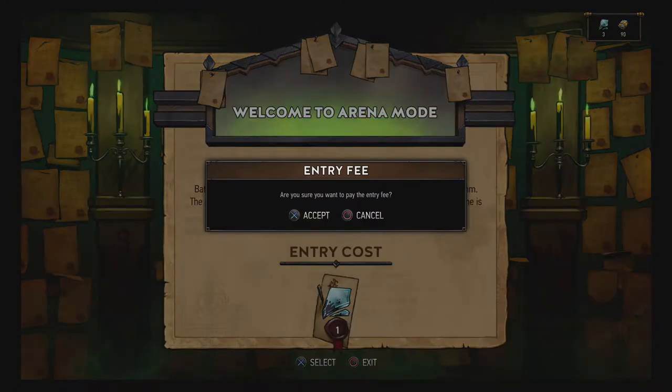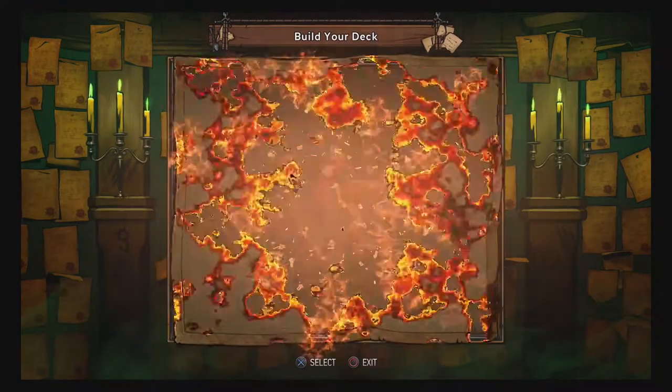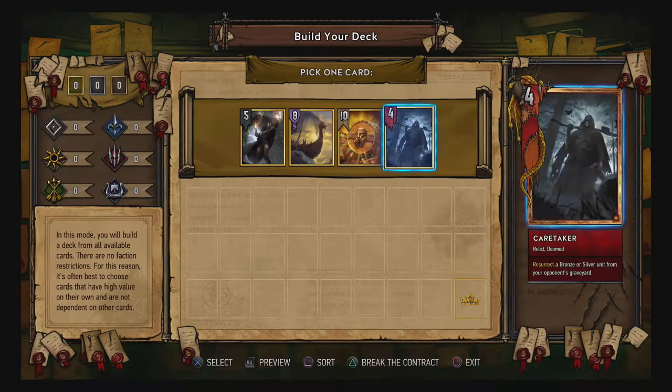So yeah, I want to pay the entry fee. I thought this was going to be ore that I needed. In this mode you will build a deck from all available cards. There are no faction restrictions. For this reason it's often best to choose cards that have high value on their own and are not dependent on other cards. So let's go with the Caretaker.